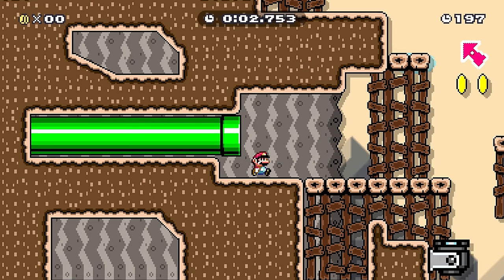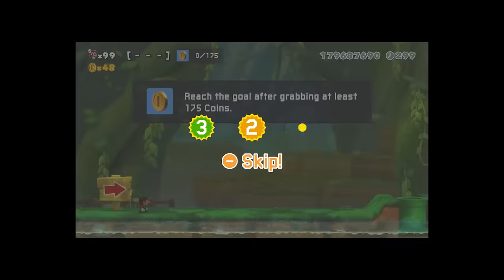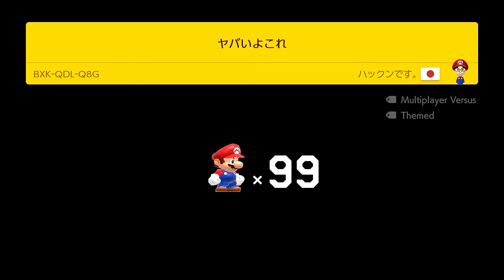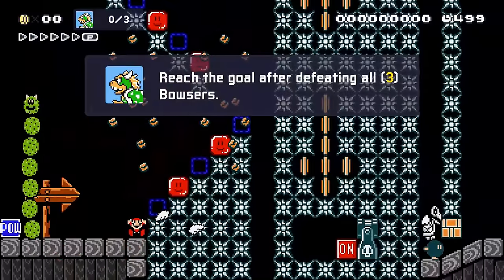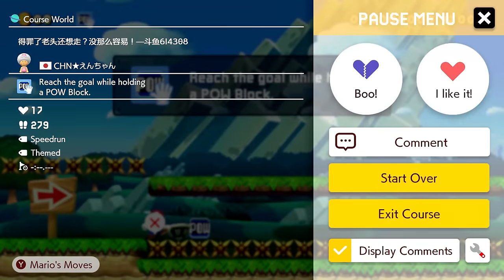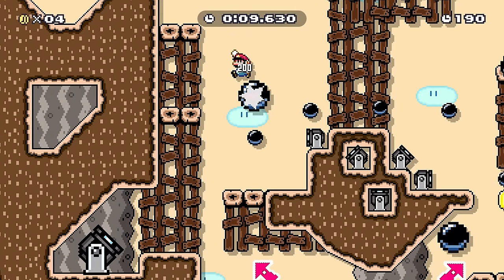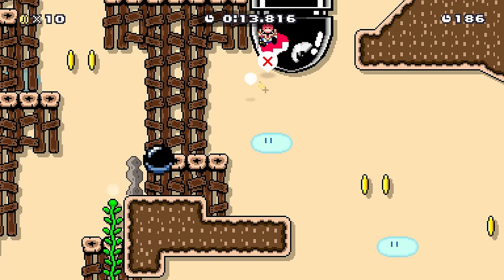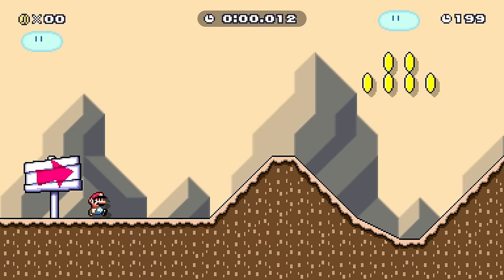For it to count as a play, you'll need to either die in the level or clear the level — otherwise it won't count. So unfortunately you can't just go into Endless Easy mode and repeatedly skip a level. What I would suggest is either going into Super Expert Endless or just into the course world, die as soon as you can, exit the level, and then find a new one. Using this technique, I completed around 15 levels in 5 minutes, meaning it would take around 16 hours to get the Midnight Dress at that rate, which could definitely be done faster. I would advise against doing this if you're going for all the costumes.